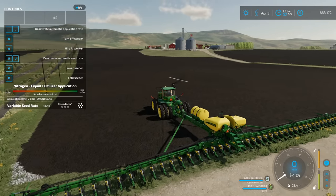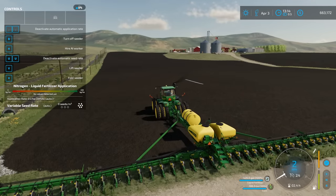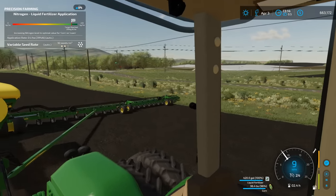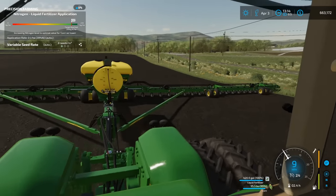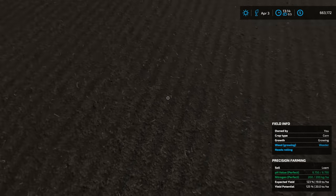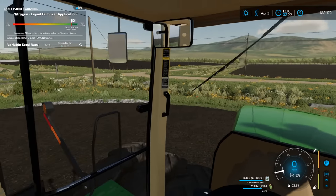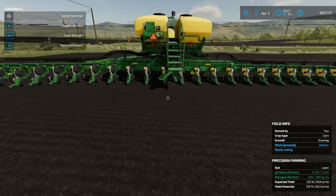Turned on the VAX and dropped her in the ground. This is a high-speed planter — got the high-speed tubes, Exact Emerge — and we're planting corn at nine miles an hour, which is crazy. Pulling up a hill with the 9530. Jumped out quick to check seed depth — two and a quarter to two and a half inches deep. No sidewall compaction. Good spacing. Did one full pass. It's tough to tell the difference between planted and non-planted. Her yield potential is 125%, so we're good. Have enough fertilizer where we don't need much liquid fertilizer.